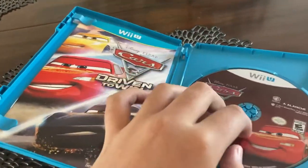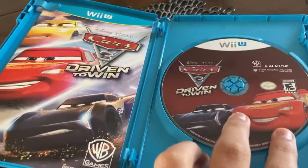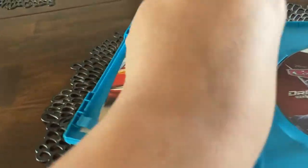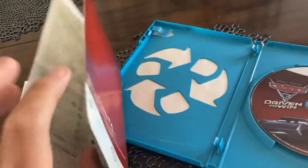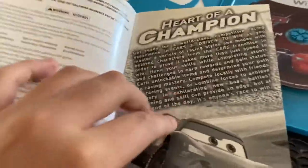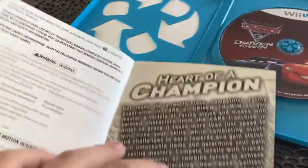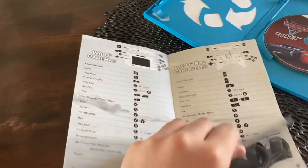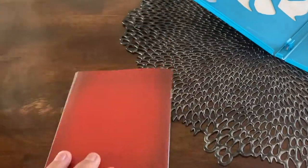So here's the disc with McQueen and Jackson Storm. Here's the manual. Here are the controls. It's the heart of a champion section, part of three, tells me all about the game. Here are the controllers for Wii U gamepad and Wii U Pro controller. Here's Wii Remote and Nunchuck — I had trouble with it. There are notes and there's the box.